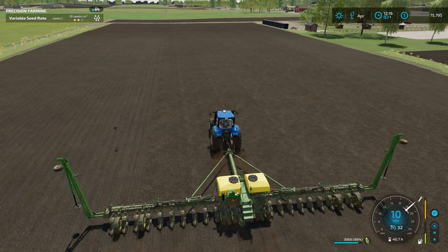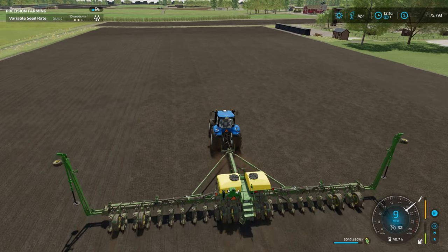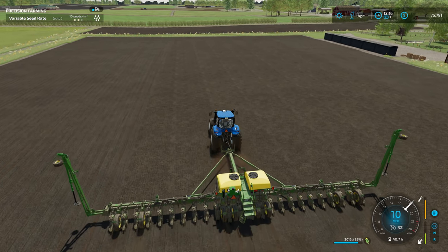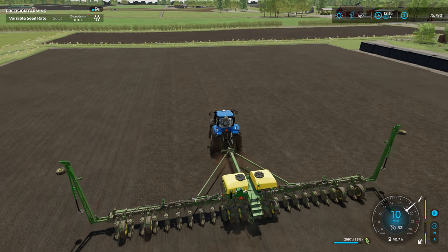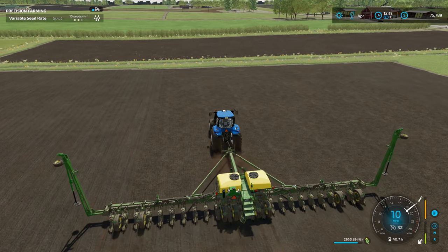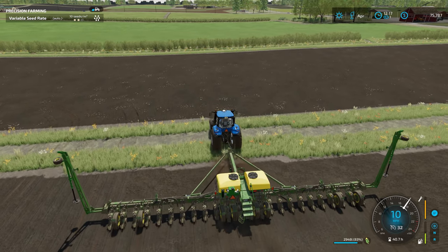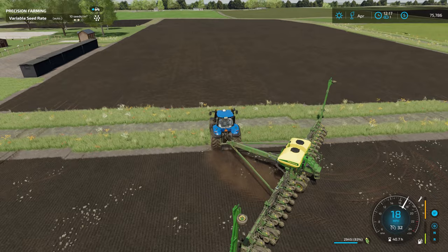Now I can take the Big Crone M - mow and bale - and the T8 can be right behind us with the wrapper. If I didn't have the Big Crone M, I would have to mow the grass with the T8, then bale it, go around again, and then go around again with the wrapper. So I'll have a worker behind us in the T8 wrapping the bales - one pass compared to three.